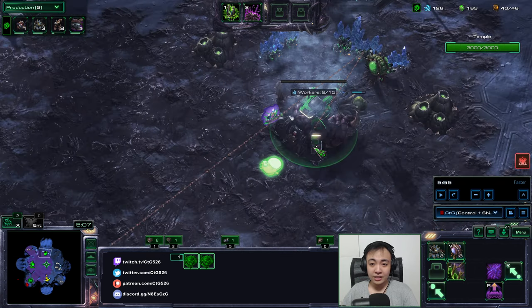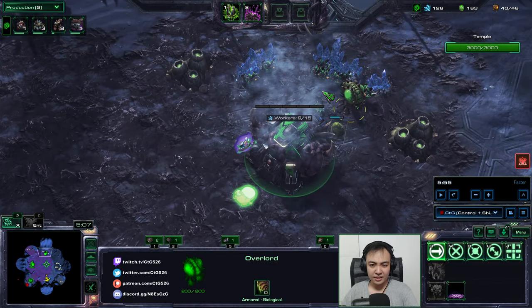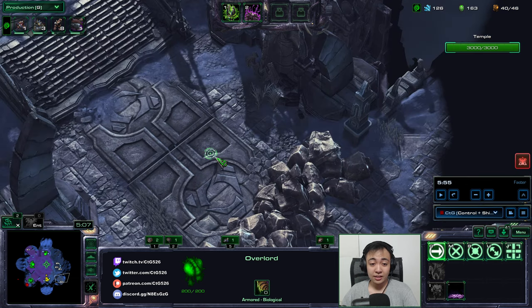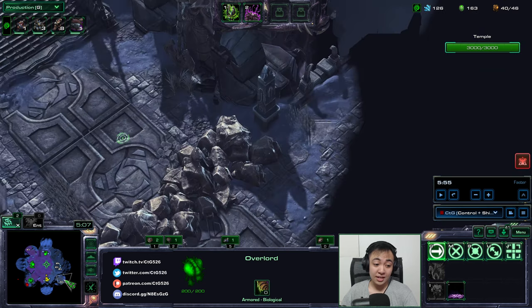Another subtle thing I've done: you'll notice this overlord is heading right here. Once this overlord hatched, I right-clicked it to this spot because we need to creep it up. On Temple of the Past, at either 9 or 10 minutes, there will be waves at both sides. If the enemy hybrid is air-based, it will be a single wave at 9 minutes and a double wave at 10 with hybrid. If the 6-minute wave has a ground hybrid, the 9-minute wave will come from both sides.